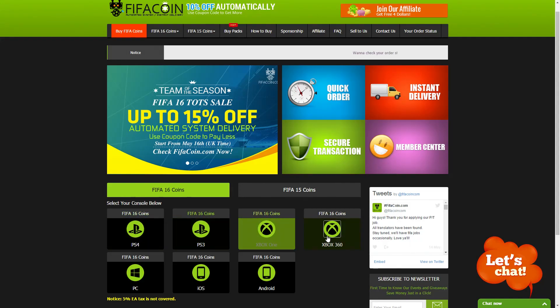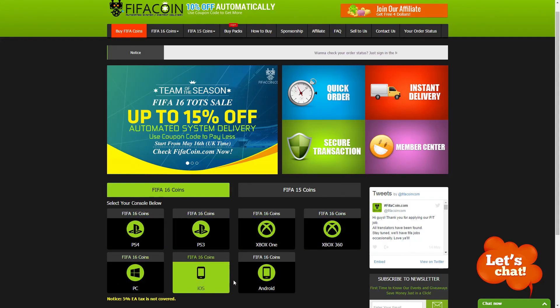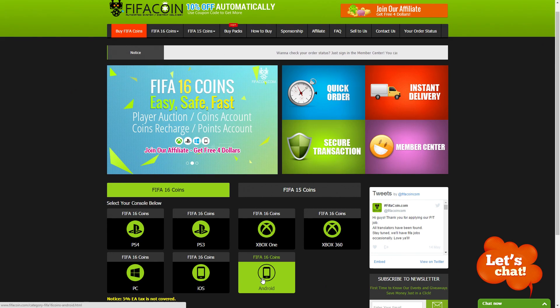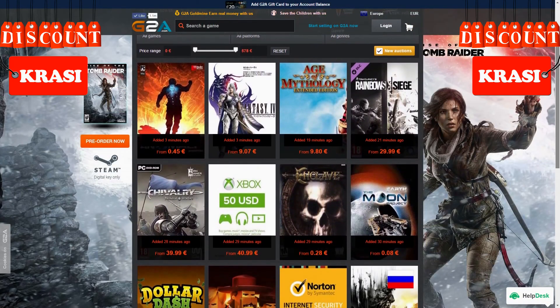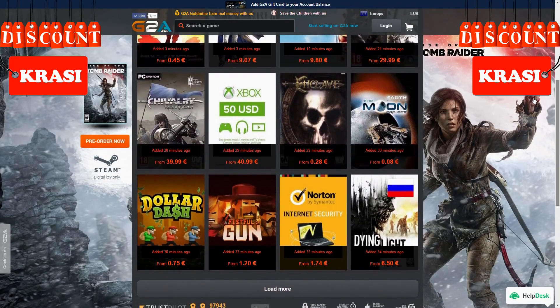For cheap and safe coins, go check the link in the description and use Krassi for a cool discount. If you want to buy cheap game codes and prepaid PSN and Xbox cards, G2A is also down below.